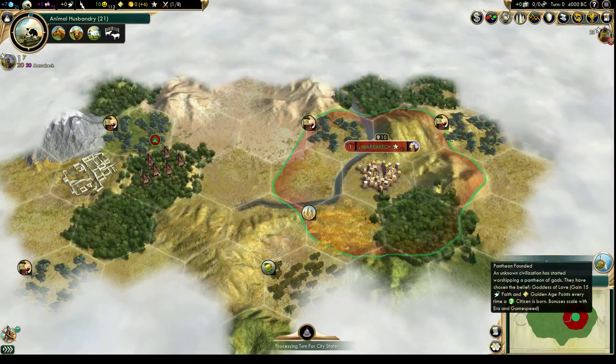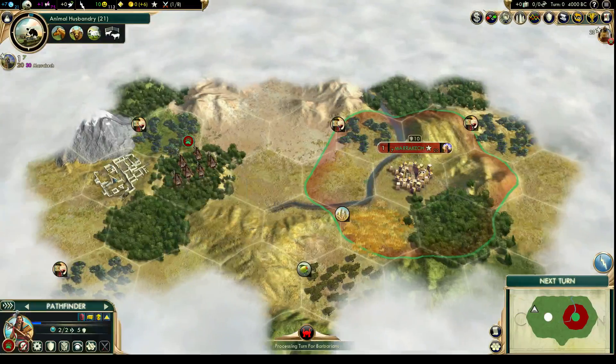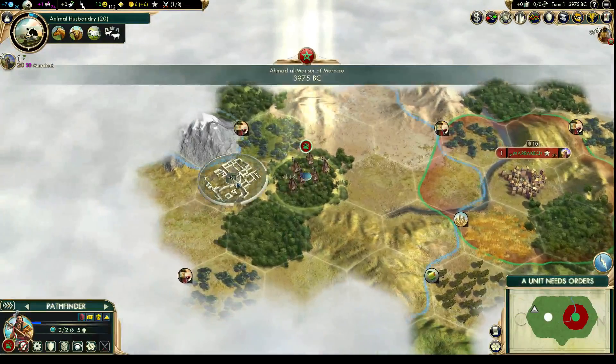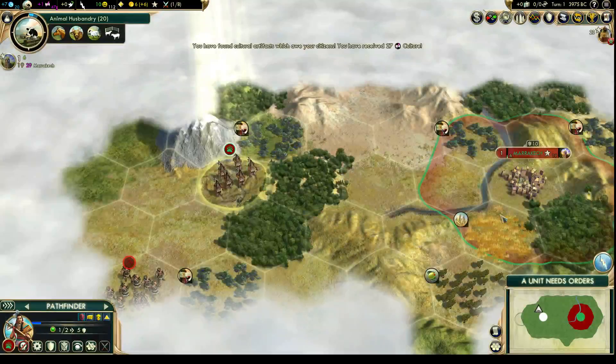Already I guess that means India's in the game somewhere — Goddess of Love. We're going to get our own pantheon fairly soon. And what do we get? We've got culture — that's a good start. And the barbarians are down there.